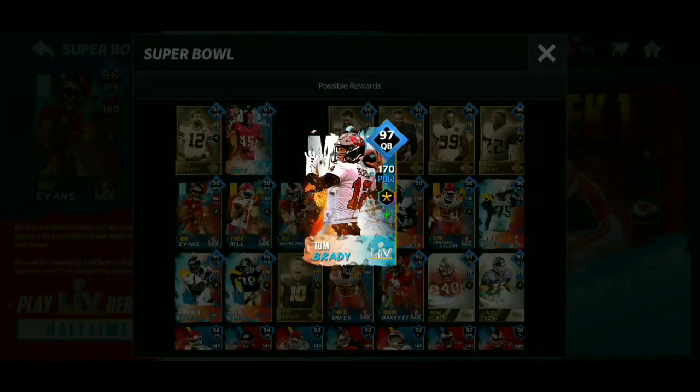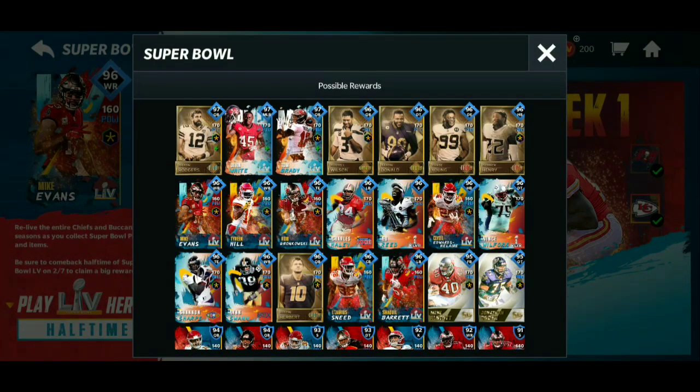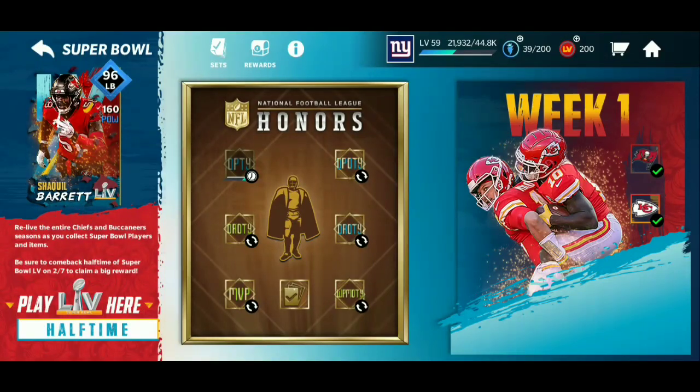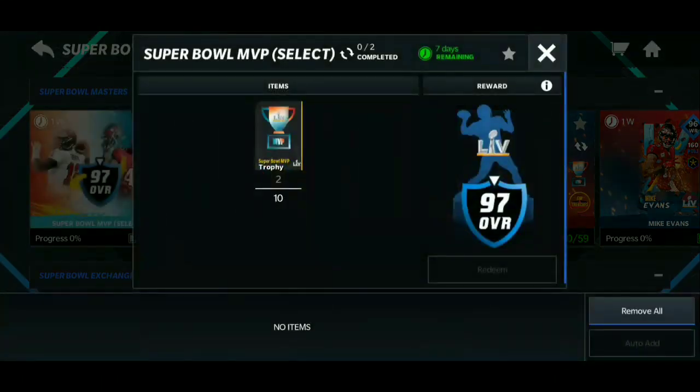These two cards are decent. I think Devin White as a middle linebacker is a cop. Tom Brady — not so much, because he only has 68 speed. If you did the halftime show you have two MVP trophies, which is actually a nice head start on getting one of the MVPs — the 97s. It is a select pack so you can choose either one.